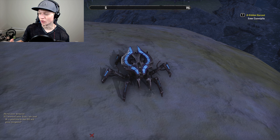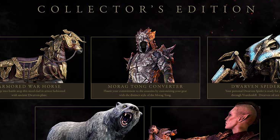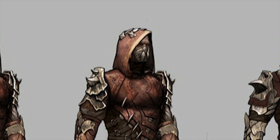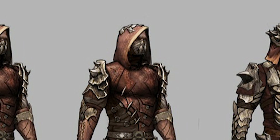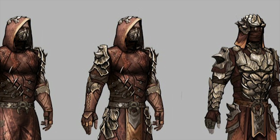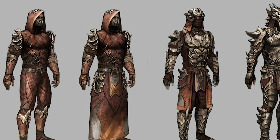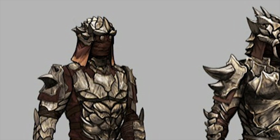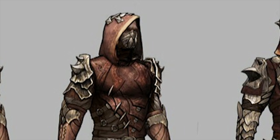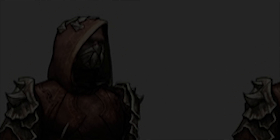Next is the Morag Tong Converter, which is something you could potentially use to make money. You can grab gear that you craft, right-click it, and convert it to Morag Tong gear. I'll show an image on screen of what the full set looks like. So if someone wants that Morag Tong look, you can craft it for them, convert it, and sell it at a premium price — it's really cool looking armor.